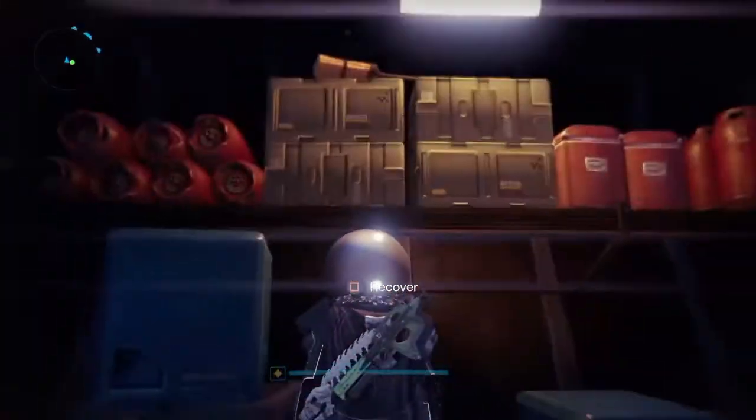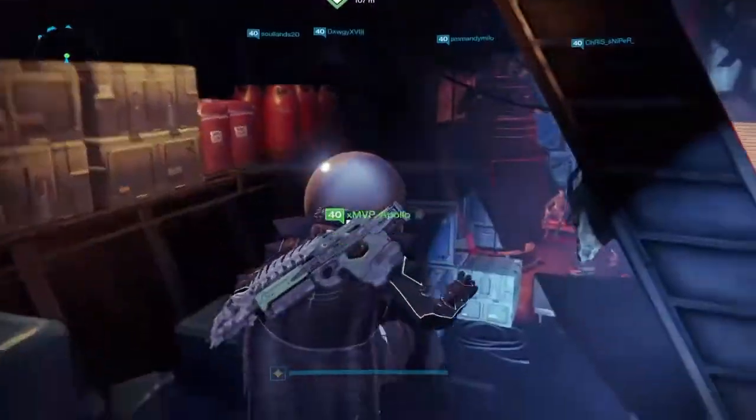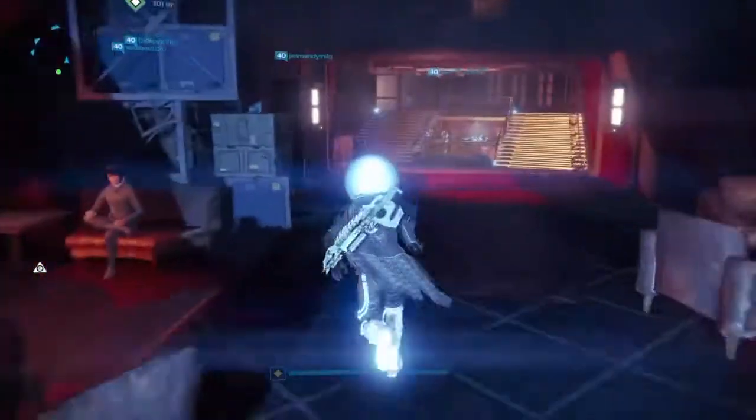When you go down into the music room, look up on the shelves — you'll see a broom up there right where the light is. Just jump on top of the shelf, recover it, and boom, you get your sparrow right there.